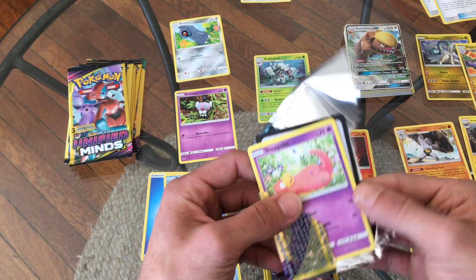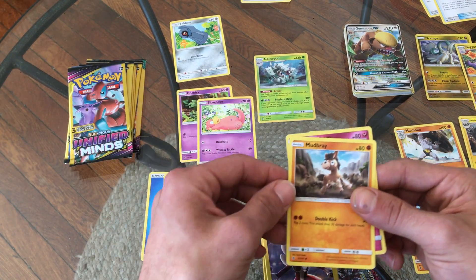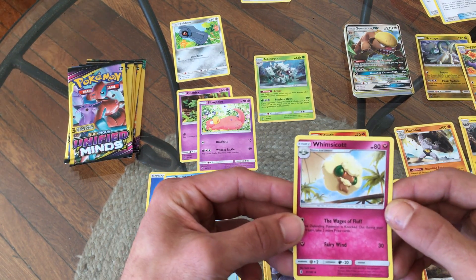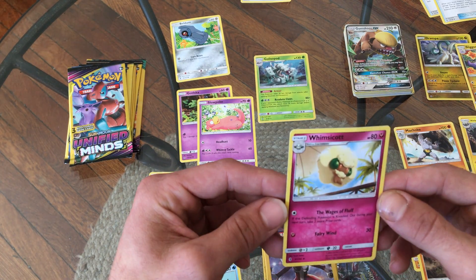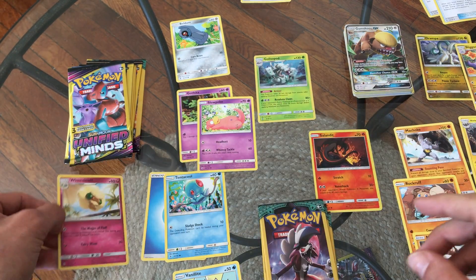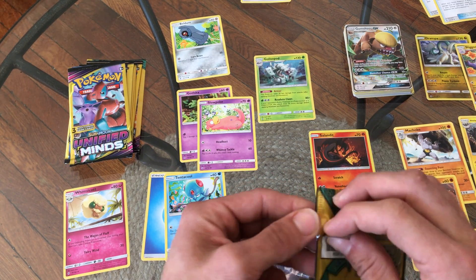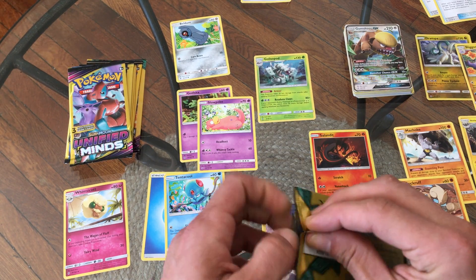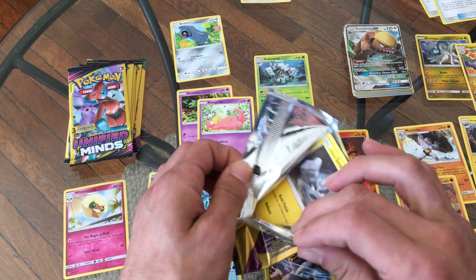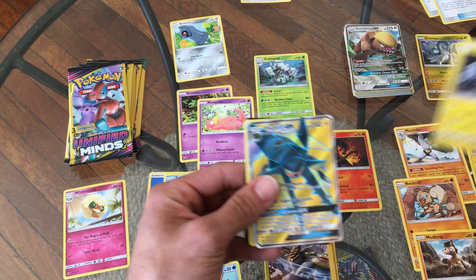We got a Slowpoke to start — Slowpoke's pretty sweet. A Mudbray — it's like a horse, pretty cool. And Whimsicott — Fairy type. I remember they started doing Fairies and Dragons. I was so confused getting back in. I started getting back into Yu-Gi-Oh also and that was a whole other ball game — I was not ready to go from collecting Lego for the past couple years back into Pokemon. And look at that — Alolan Geodude!